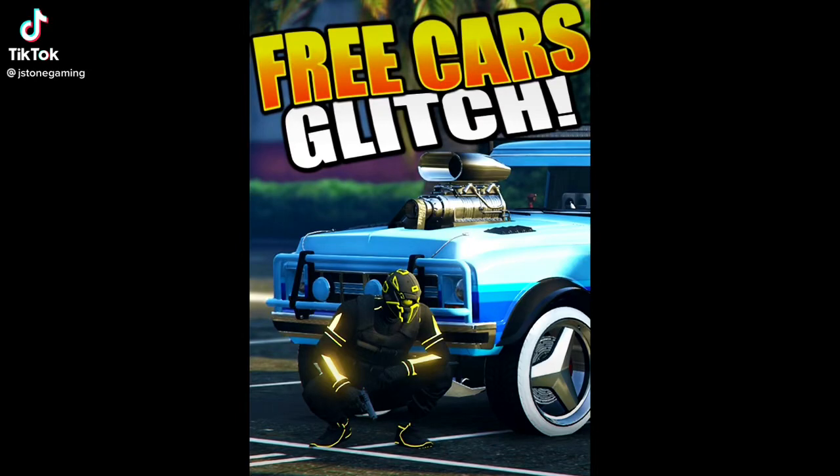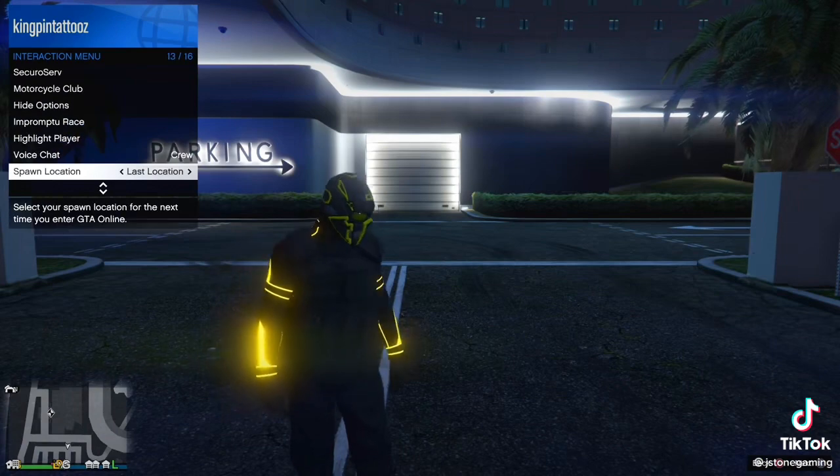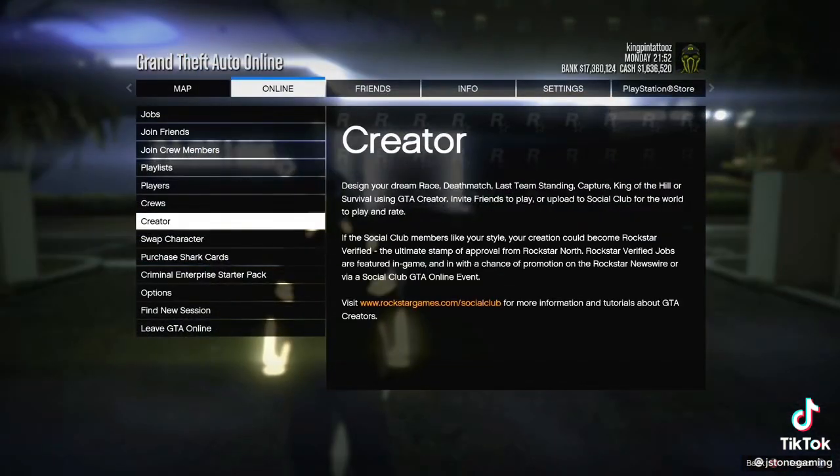How to get free cars in GTA 5 Online. Place an LG inside of your MOC and make your way to the casino. Set your spawn point to last location, then load into creator mode.